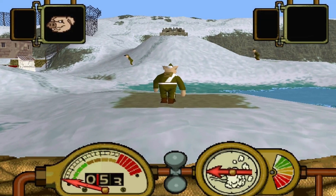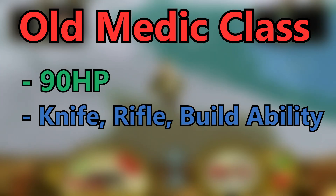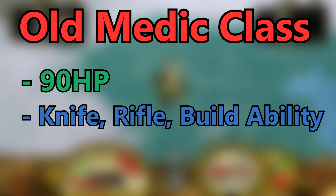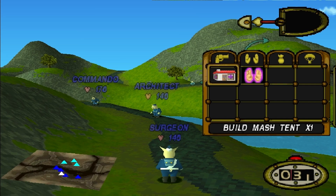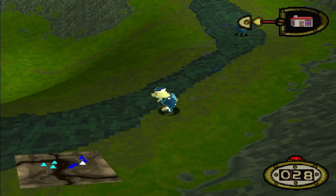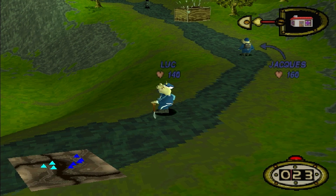Starting with the basics, the old medic had 90 health and was equipped with a knife, rifle, and the ability to build mash tents — a mechanic that was carried on into the later version of Hogs of War but was eventually scrapped before the final release.